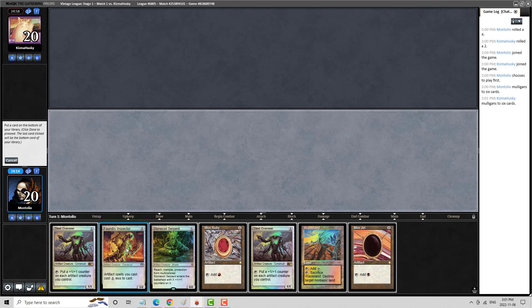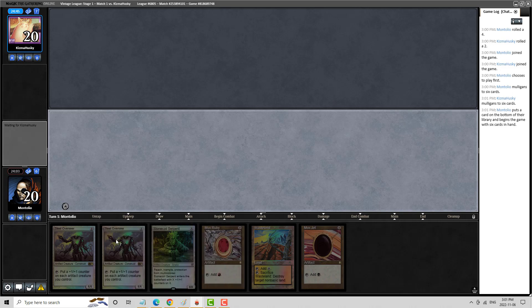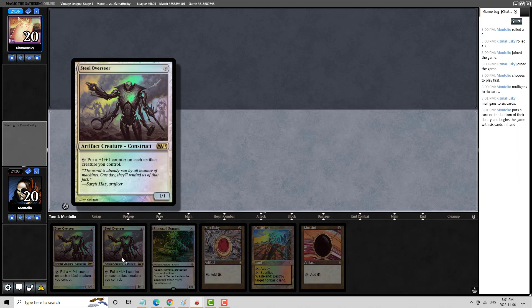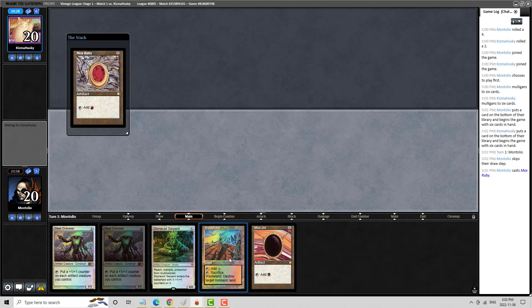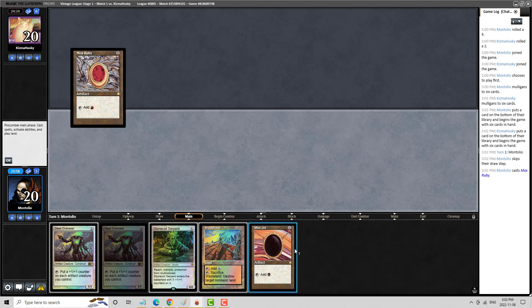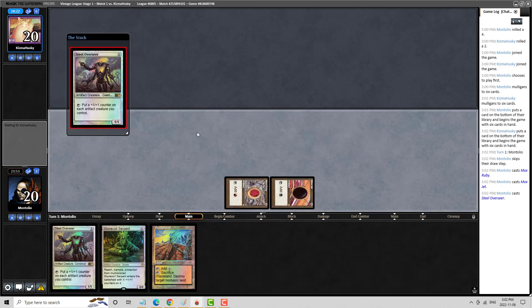I think we'll probably put the Inspector away. I'm going to do Turn 1 Overseer — what's Stone Coil? Yeah, I'm going to put the Inspector away. A little bit rusty on my Workshops, it's been a while. Too bad we don't have the aforementioned card in hand — that would be pretty good. I miss these little guys, they make me happy. For those of you who are unaware, this was an integral part of winning Vintage North America Champs in 2017.